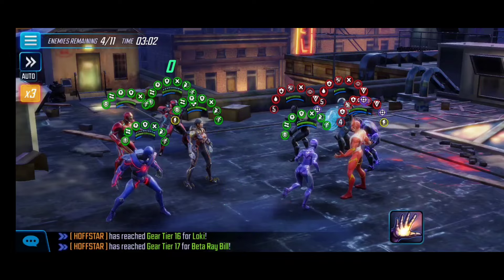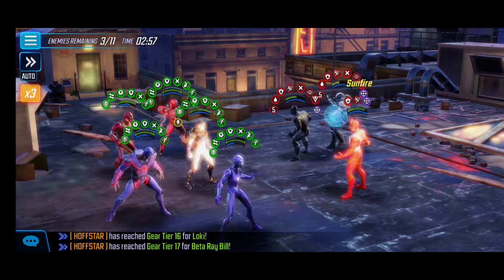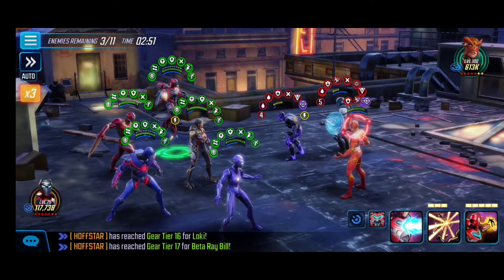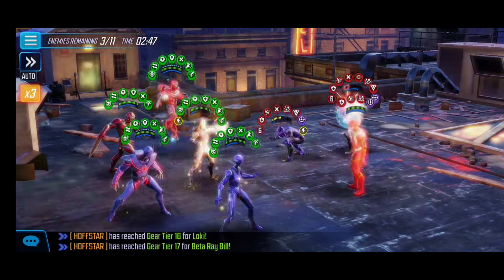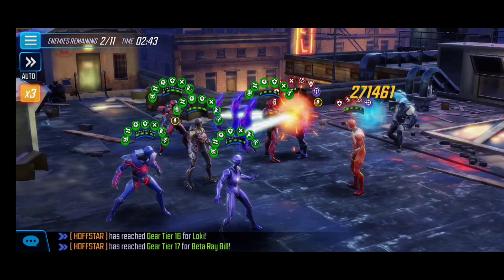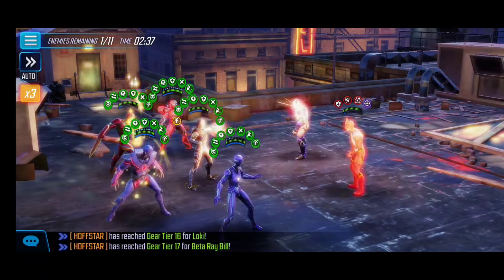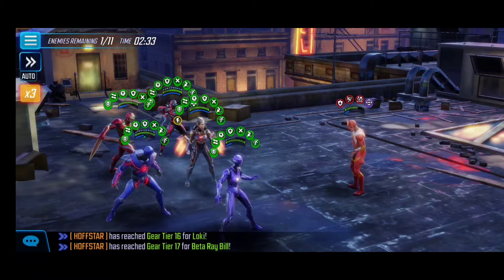Now we can just coast — you can honestly just basic attack since they're all blinded, with the exception of Sunfire. Let's see how hard he hits if he gets his turn. We'll go ahead and land the stun there — thankfully that landed. Now we get additional energy back, which is why it's so nice to use an ultimate near the end of a node without worrying about energy.